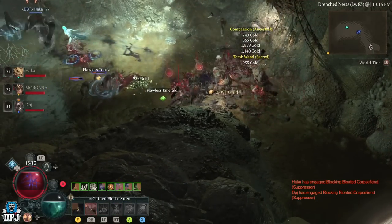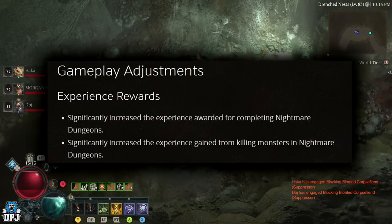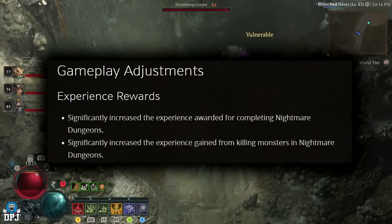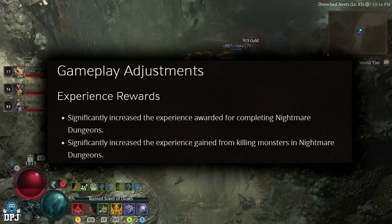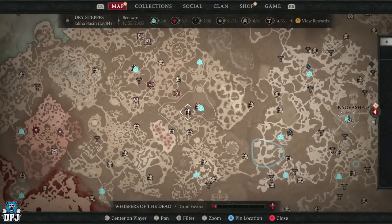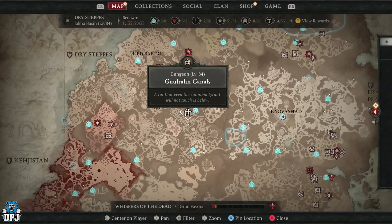Post 1.0.3 patch, the changes Blizzard made to nightmare dungeons are ludicrous in regards to XP gains. This dungeon is absolutely crazy. The dungeon itself is called Gulran Canals — I believe that's pronounced Gulran or Gulrain Canals — located right here on the map.